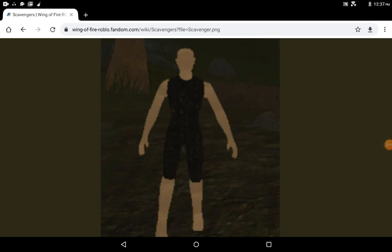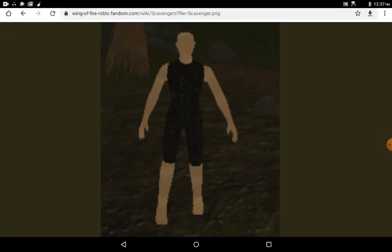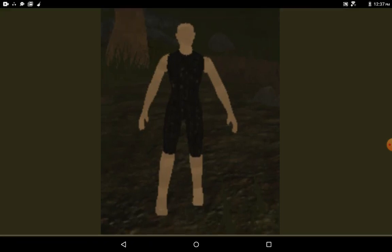Welcome to another video. Today I'm going to be showing you some updates. So first one is the scavenger — I am very excited for this. Most people, if they want to roleplay as scavengers — I actually have an OC that is a scavenger — you should use a rainwing because they're just better for it.